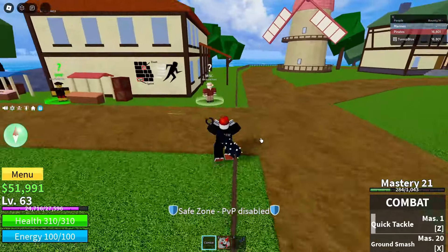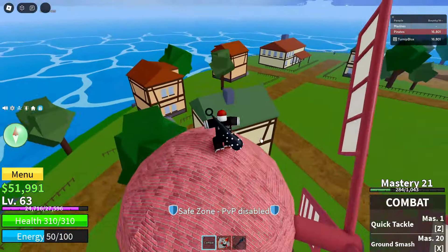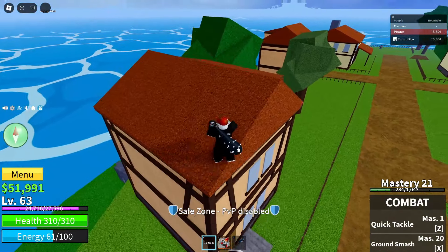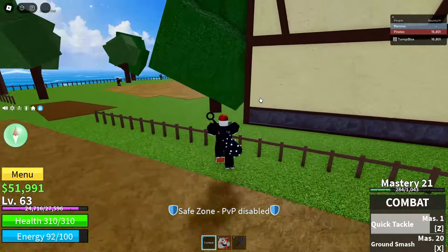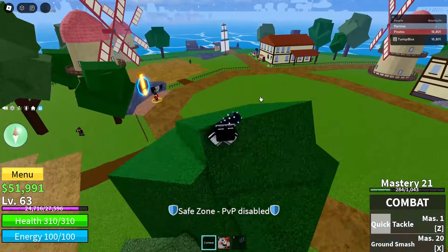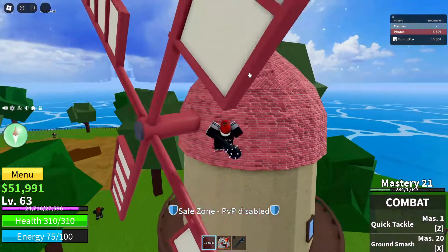A lot of people who have been playing Blox Fruits for a while know that the codes they usually release are just 15 minutes of 2x XP, which isn't bad but it's not really a great code. It's not helpful once you're really high level. However, the developers have actually done what they called a 'surprise code' — they posted a code on the Discord server and released a free fruit code.